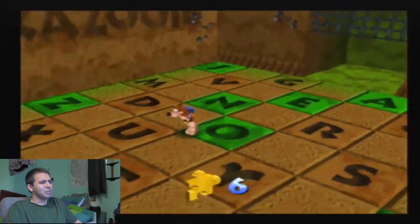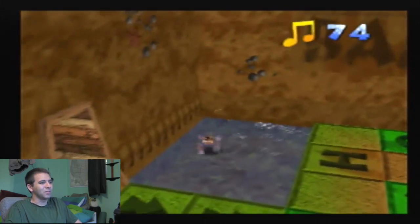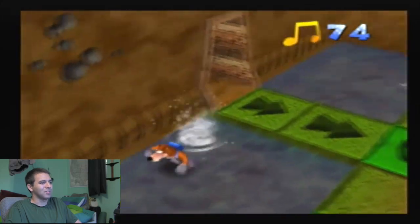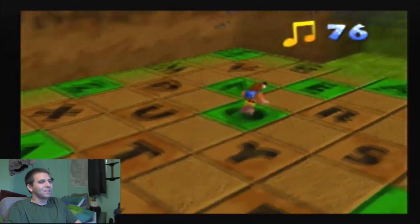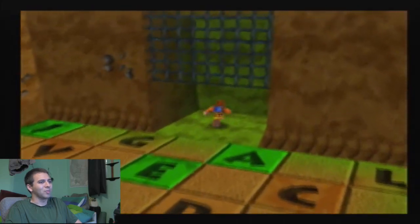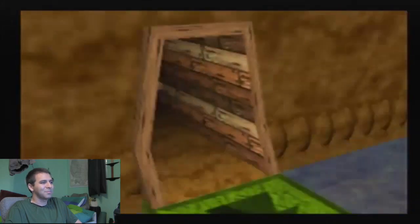You know, if Grunty was a lot smarter and more diabolical, she would have rigged it so that as soon as I got that Jiggy in that cell, the gate would just close on me and I'd be stuck in there. And then she wins. But no — villains never think those things through.